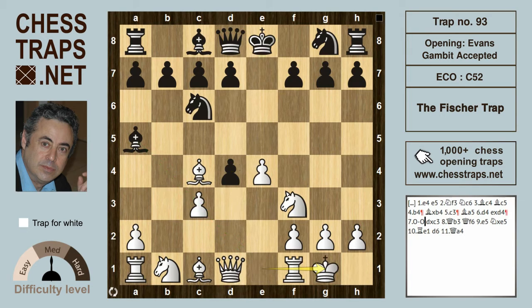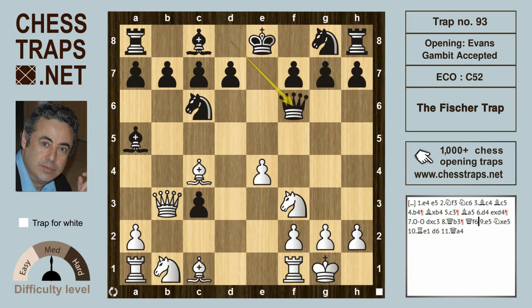White will castle and black grabs another pawn, so black is a little pawn-hungry. Black has two extra pawns but white has more offensive chances. A thematic move in this opening is Qb3, supporting the bishop and targeting the pawn on f7. Black defends with queen f6.